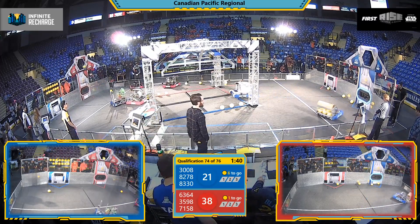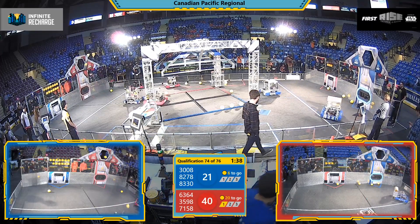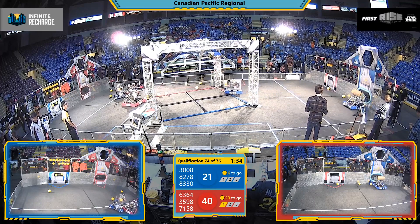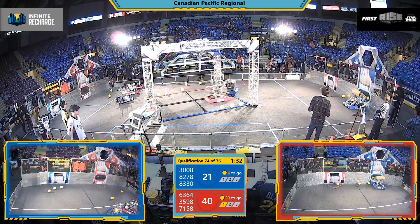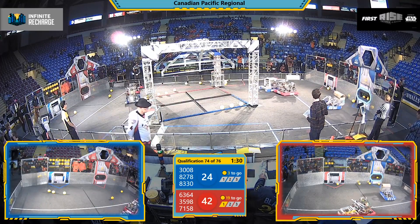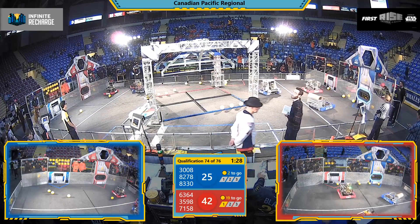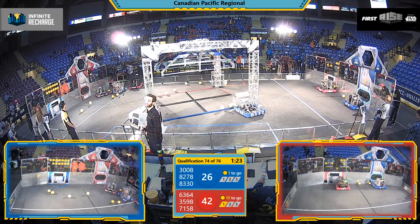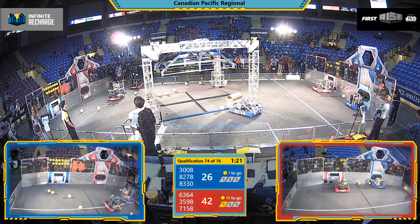Wrestling their way under the Blue Alliance Trench there. That's a Blue Alliance rookie team, Killarney Robotics 39 from the Killarney Secondary School. Dropping off one, two, three, four points of power cells into the bottom power port here for the Blue Alliance with about a minute and 20 seconds left to play. It's going to bring your score to 42 Red, 26 Blue.